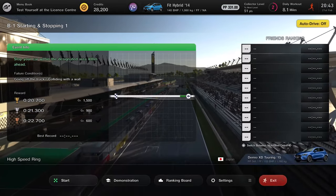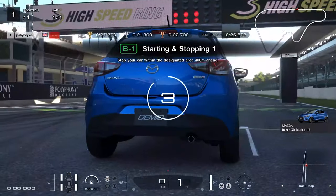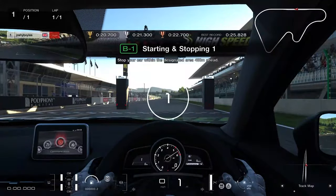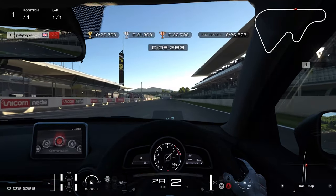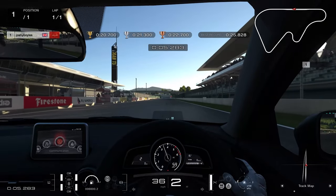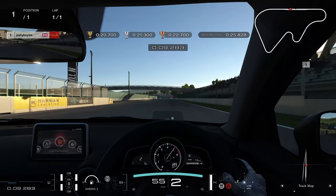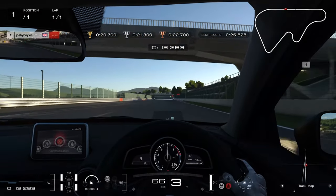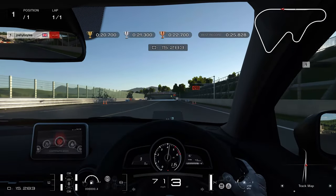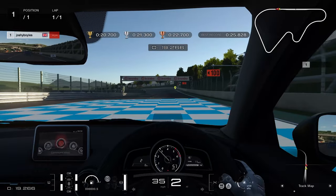The licensed tiers range from B-class to super, and those high tier challenges can be pretty tricky, so don't jump straight onto the difficult ones — just try easing your way in. They can get pretty hard at times, but stick with it because they are definitely worth it. It means you can unlock more cars for you to buy, and the more cars you buy, the more parts you can buy in the tuning shop. Completing the challenges can place you in bronze, silver or gold, and the higher you place, the better the reward.